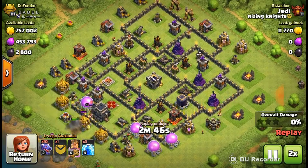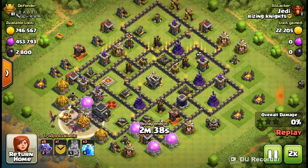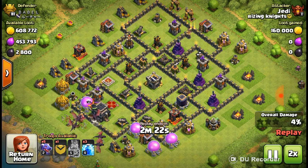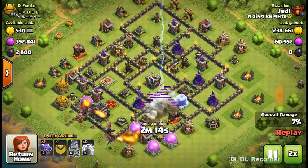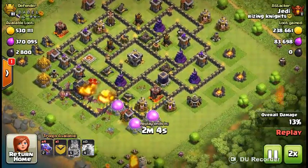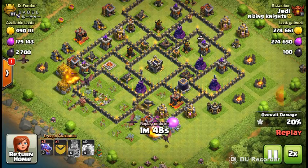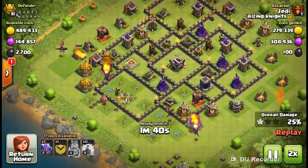Wow, that's a good find — wish I'd find bases like this. Town hall is right there. He lightnings that side so the dragons could pick up more buildings on that side. Plus he got the whole front section — all these buildings, it all adds up.